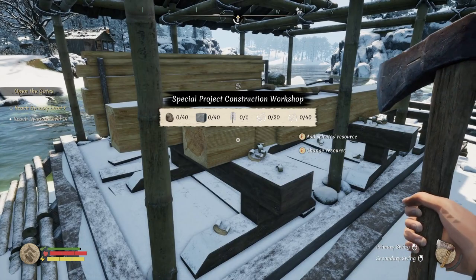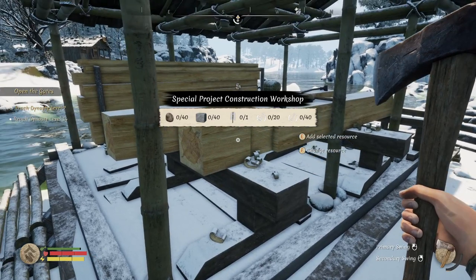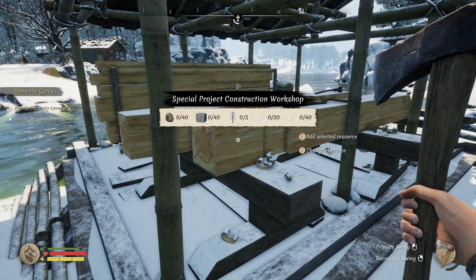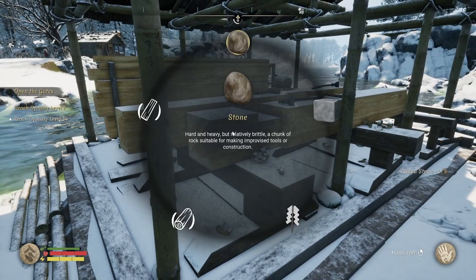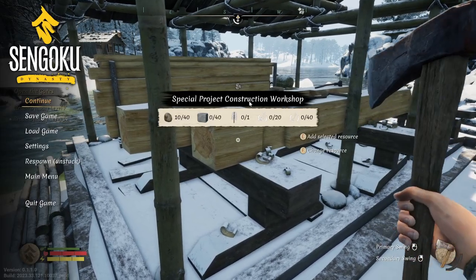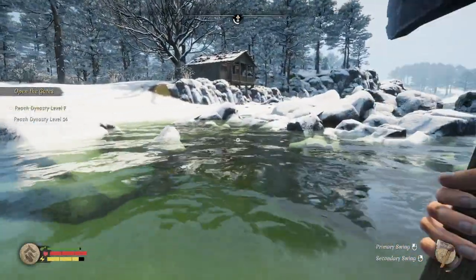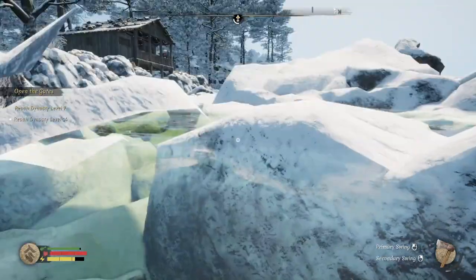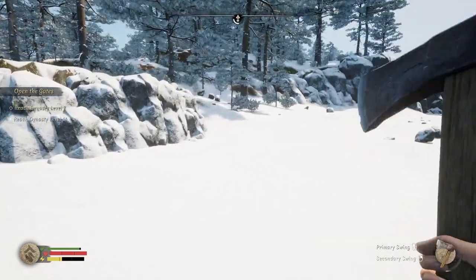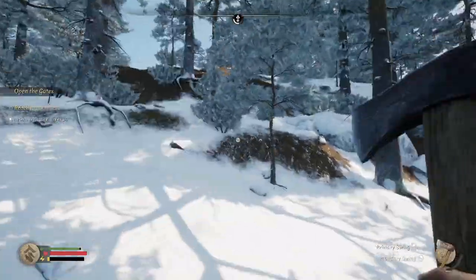That was just getting that. I have that, but it's at home. What is the other thing? Chiseled stone — okay, so I need to get the chisel, which I think I can actually make. Then I can chisel some stone. That is going to take a bit longer than I thought. So we need logs, 40 planks, that one item. Enough of that. Let's get to the fun stuff. Let's get to Kenshi Island.